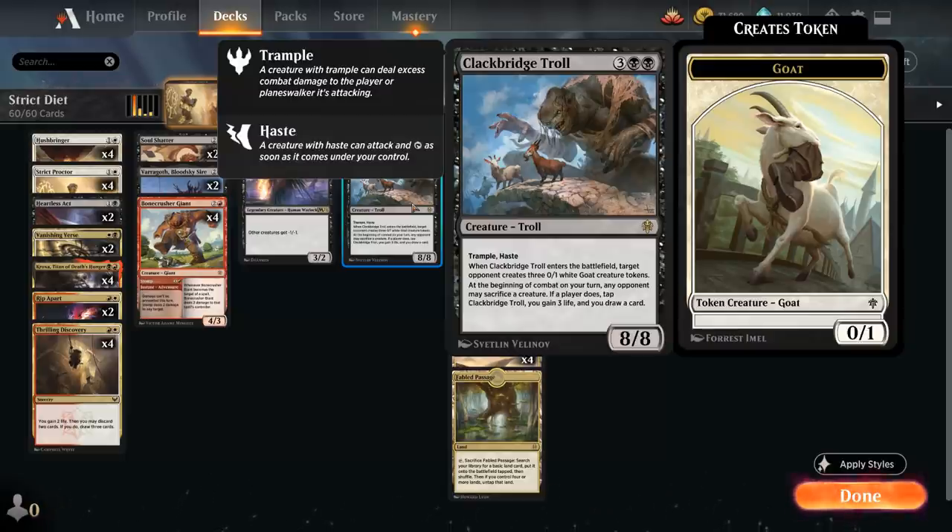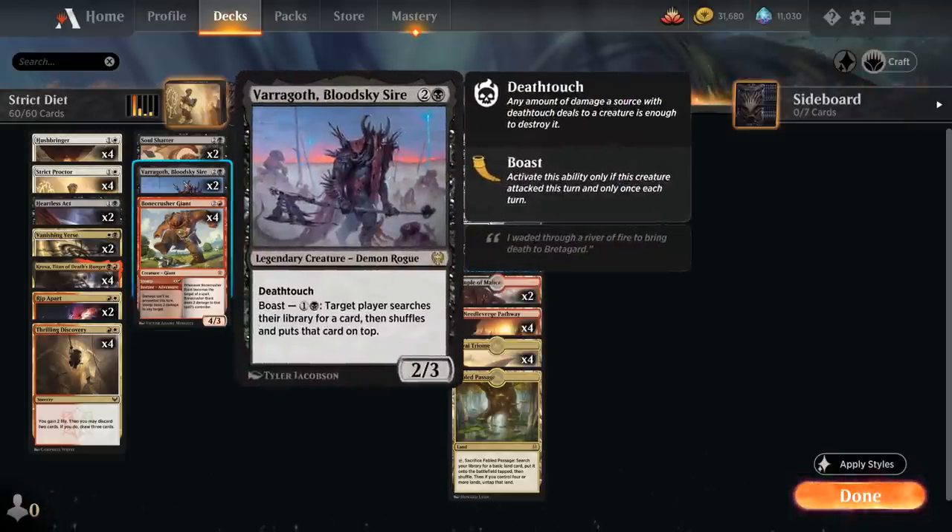To tie the deck together, we also have two copies of Varogoth, a Bloodsky Sire — the three-mana 2/3 Legendary Demon Rogue with Deathtouch. It has Boast for 1B, which lets us search our library for a card and put it on top of our deck, helping us assemble these various combos.